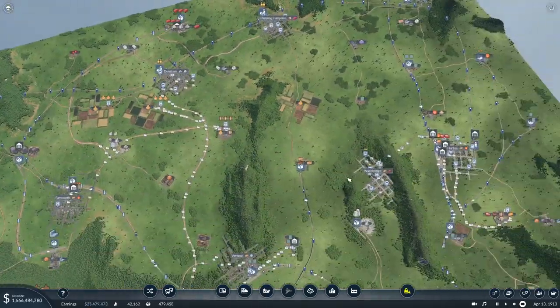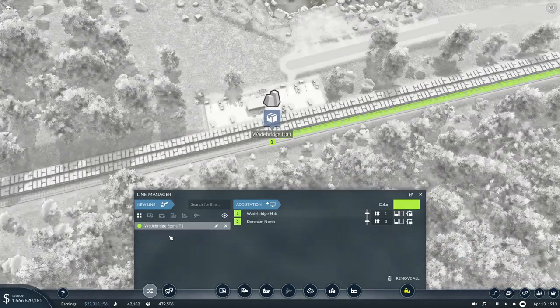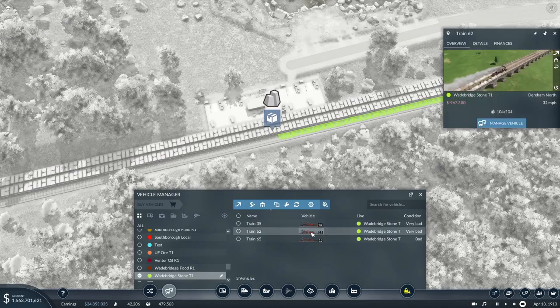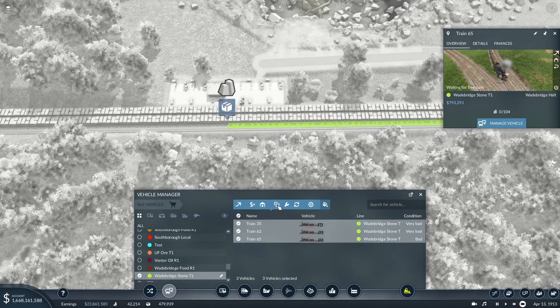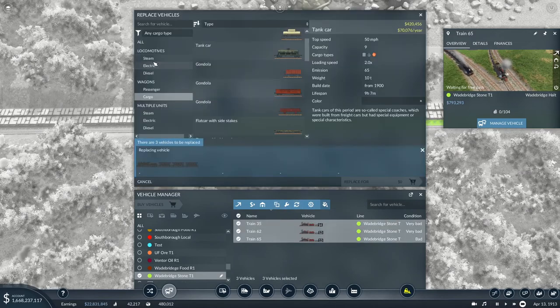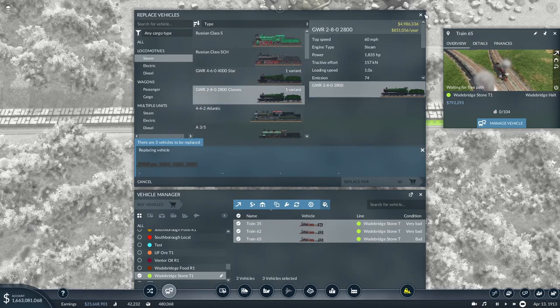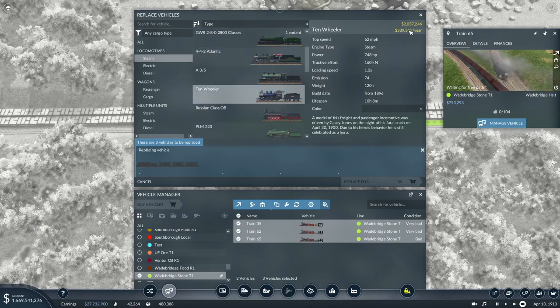Marble's going to be an issue. We've got a train picking up marble from here — how many trains have we got? Three. Are you all making a profit? What if we upgrade you? Give you a brand new one — strong and fast. 60 miles an hour, but it costs 831,000 a year. Wait, we're using that one for 339,000 a year. Yep, we're going to go with the 10 Wheeler — I like the 10 Wheeler.